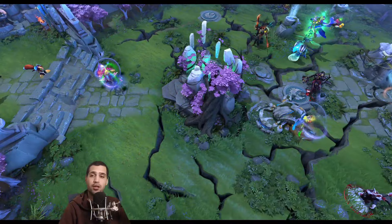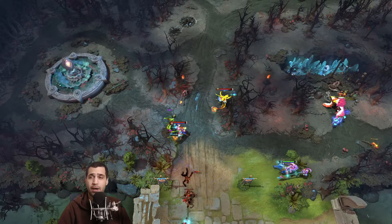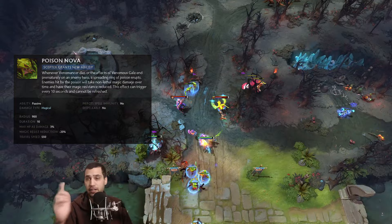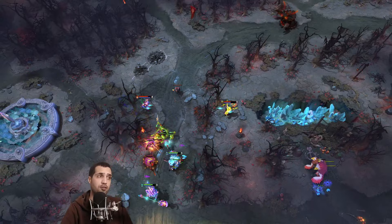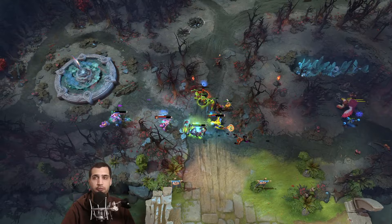Venomancer is a bit of a niche pick but we've been seeing a lot of popularity in the position five role. Bulking up with Greaves and Pipe of Insight, or grabbing an Aghanim's Scepter, does really well lowering sustainability against key heroes like Leshrac, Luna, Lifestealer, Faceless Void, Morphling, and Slark. The Aghanim's Shard secures a stun on an enemy whenever they dispel your crowd control. Venomancer has really good crowd control during the laning stage.